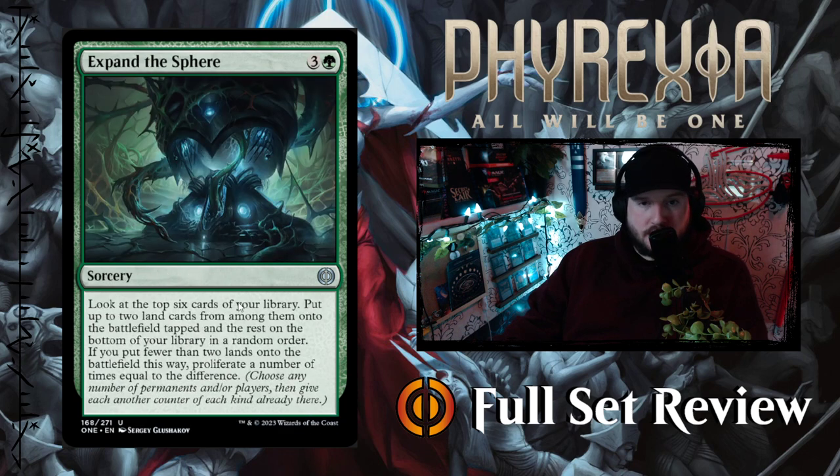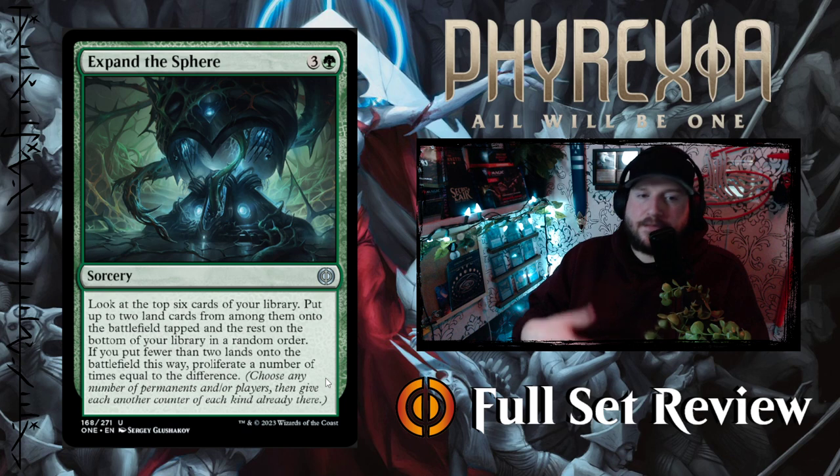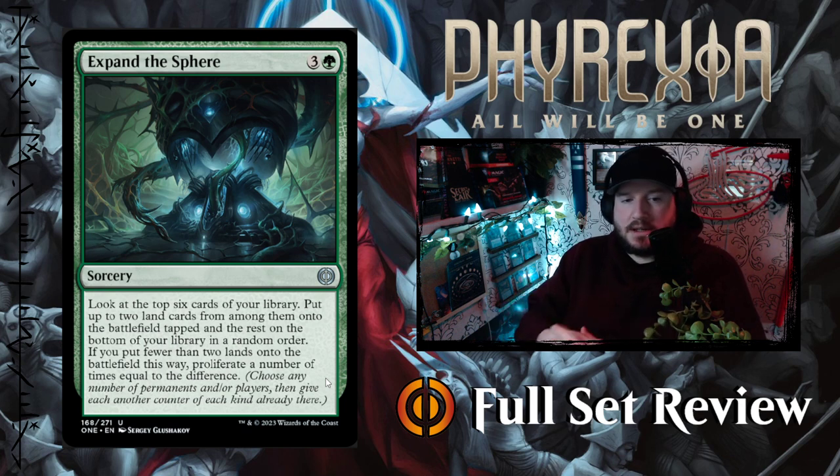Expand the Sphere — 3 and a green for a sorcery. Look at the top 6 cards of your library; put up to 2 land cards from among them onto the battlefield tapped, and the rest on the bottom of your library in a random order. If you put fewer than 2 lands onto the battlefield this way, proliferate a number of times equal to the difference. So if you don't choose any lands, you proliferate twice; 1 land gets you 1 proliferate; 2 lands gets no proliferate. 4 mana is a little hefty and it's sorcery speed, but that's not too bad.